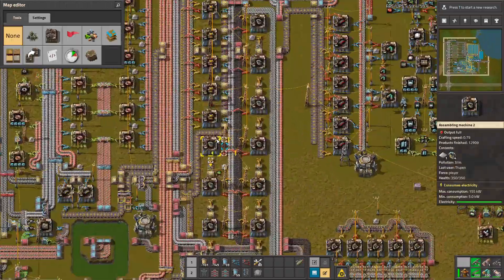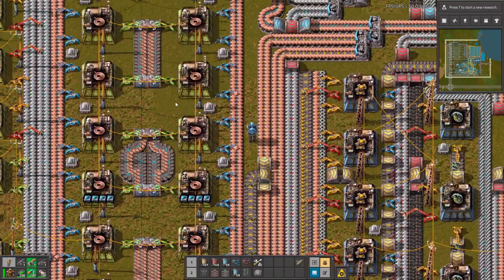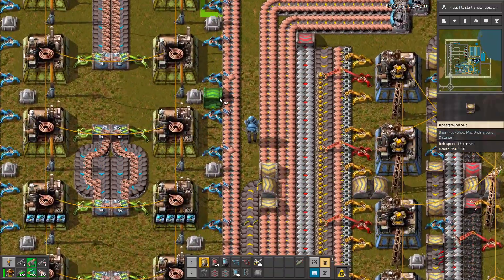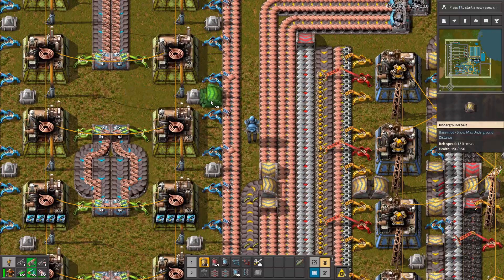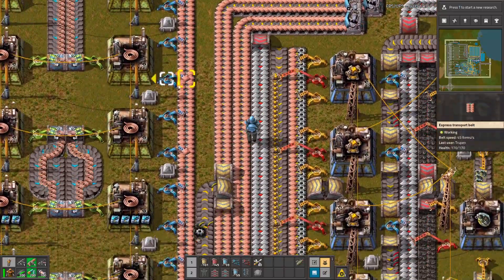For example, we'll fly right there and we want to build a belt that goes from the left to the right. When you use the yellow one, we can see that it's too short. The red one — we can see that it's almost there, but we need the blue belt to get this through those obstacles.